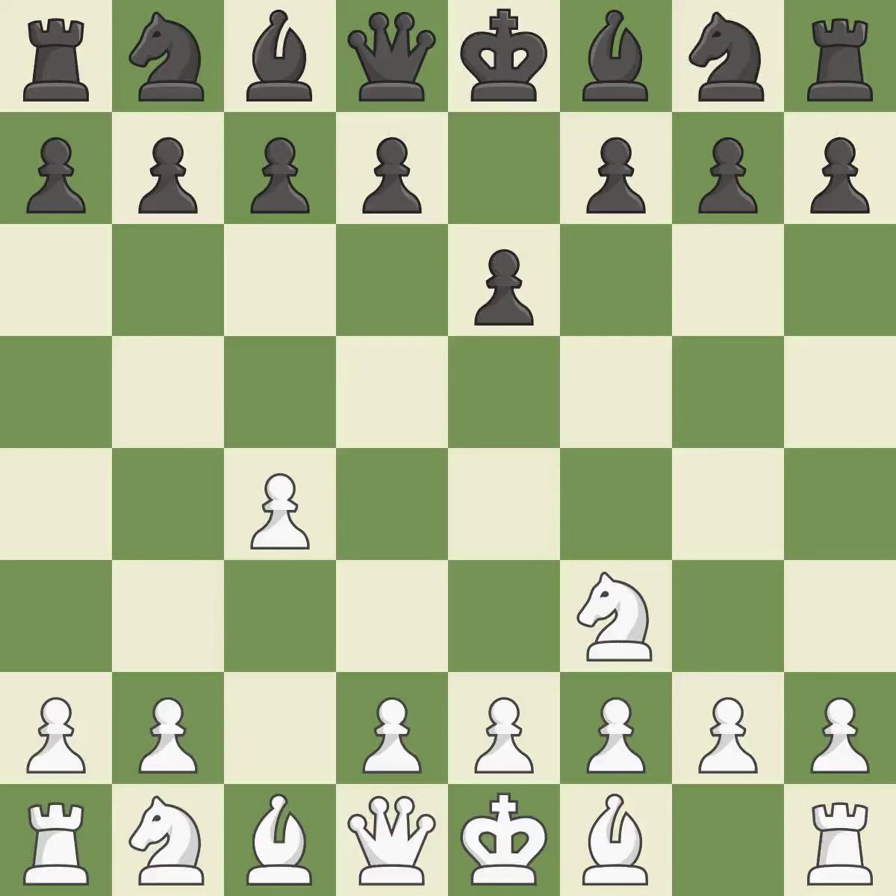The knight grows and the d4 and e5 squares are under the control of Nf3. The pawn on c4 is attacked by d5, which also occupies the center and holds the e4 square. In order to dominate the center from the long diagonal, g3 is getting ready to fianchetto the light-squared bishop to g2.